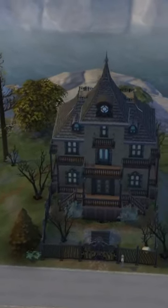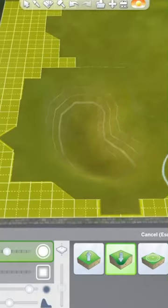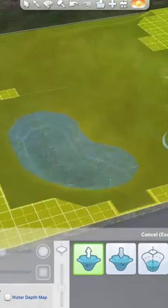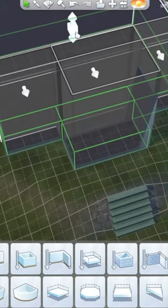Spooky season is upon us so let's make a haunted house in the Sims. I had to terraform the whole lot to make sure it had a little pond as well as making sure it had a hill. Of course we've got to have a hill — what kind of haunted house isn't on top of a small hill?